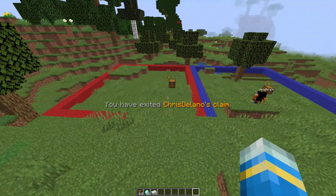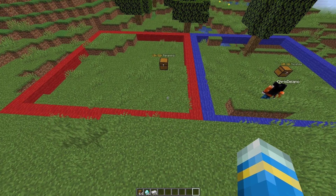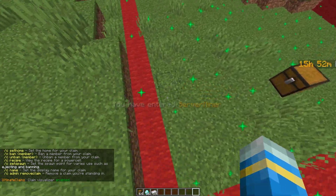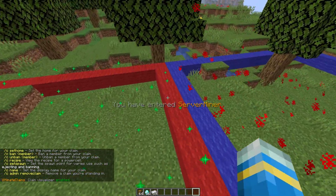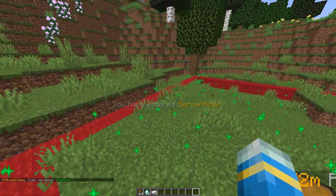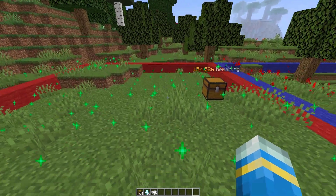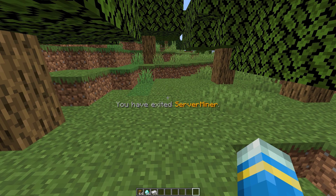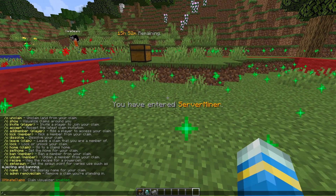First of all we're going to want to do the /c command, which is a very simple command. It's going to show all of the different commands that we can use, and if we do /c show it's going to indicate the claimed areas using particles. Green is going to be for myself and red is going to be for anyone else. As you can see when we enter and exit a claim it will indicate we have either entered or exited and it will tell you the claim name, which you can also change.